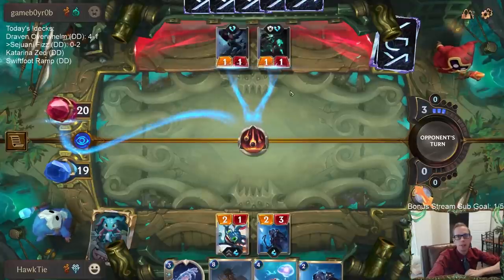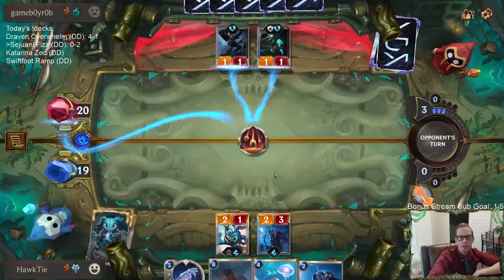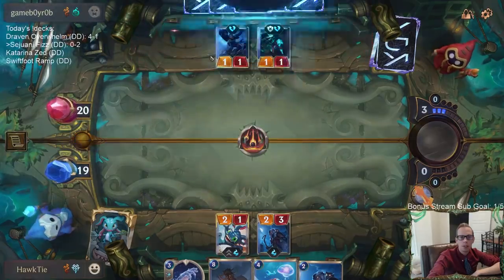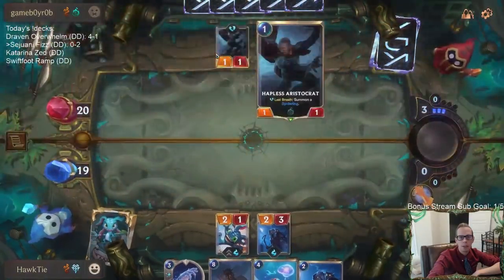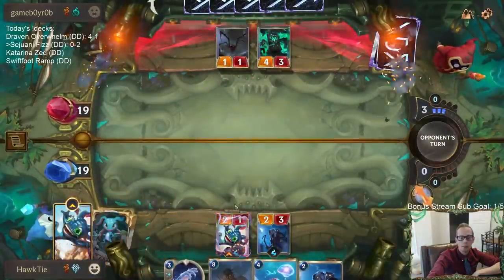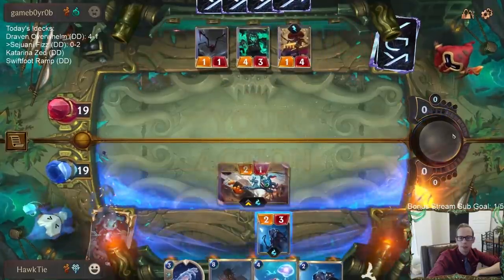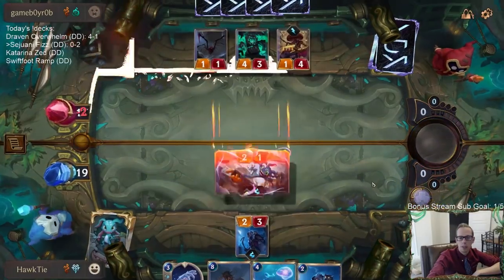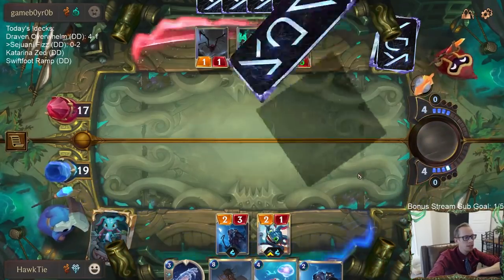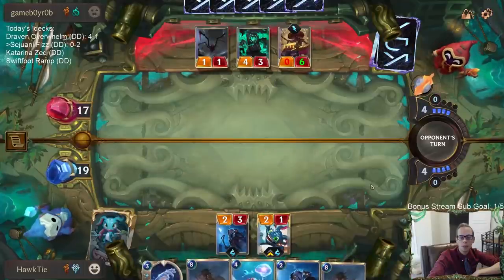I kind of want to play Starlet Seer first, but I don't want to allow them to go Blighted Caretaker — that's super strong. They'd still have a spider token because of the Hapless Aristocrat for Blighted Caretaker. We got a couple Tusk Raiders!